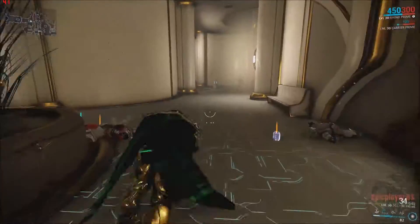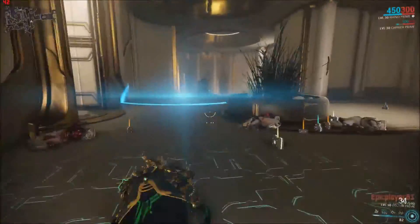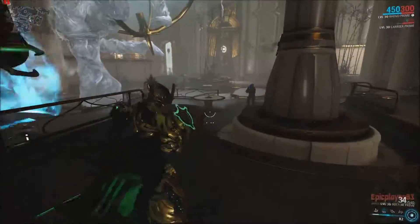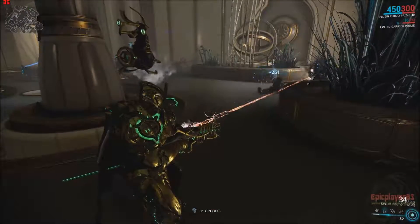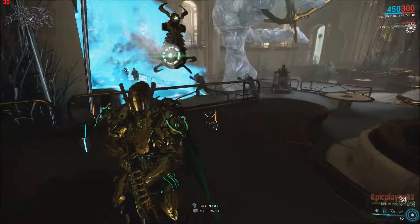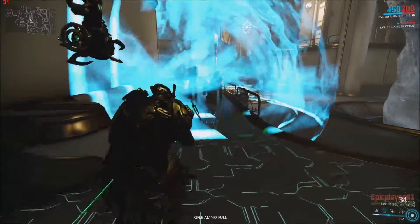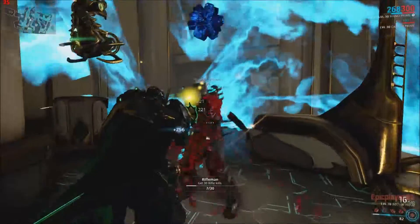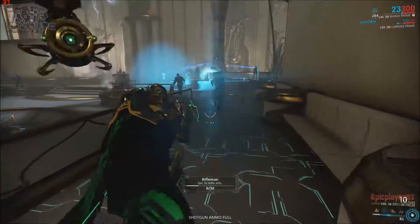What you saw there earlier was Piercing Calibur, so just detonating the Iron Skin. It will basically knock everybody down, and it will also give you new Iron Skin, so if you have low health on your Iron Skin, you can just detonate it and get rid of it. This is just a really good build overall — no knockbacks, no drags or anything. But you do have to worry about one thing, which is Nullifiers, which will ruin any Rhino's day since they destroy your Iron Skin. So just make sure you take out those Nullifiers and make sure you don't get hit by them.